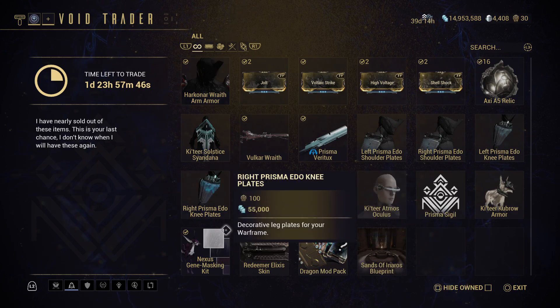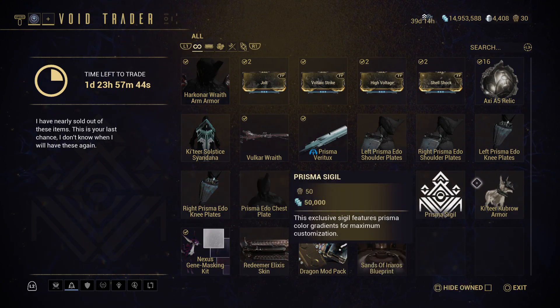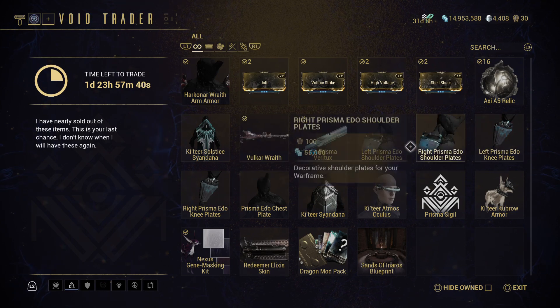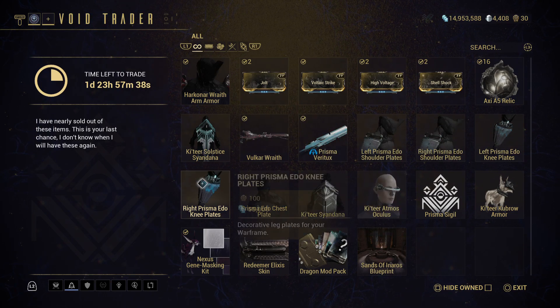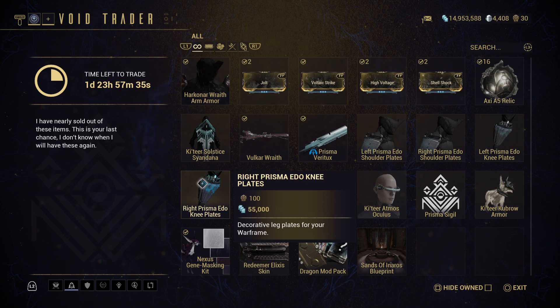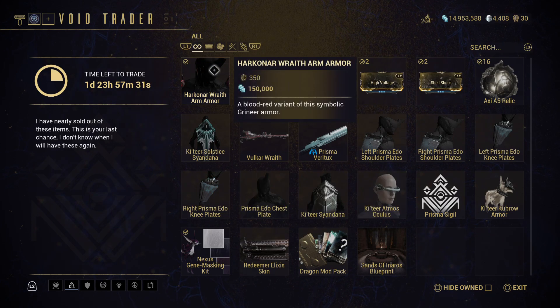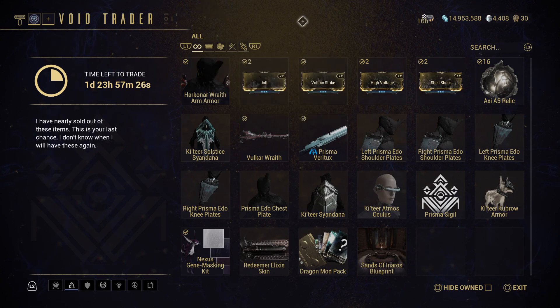Pretty much just whatever order you feel like grabbing these in, go ahead and grab them. Just to give you a heads up: the whole Prisma Edo set will cost you 625 ducats, and 350 ducats for the armor pieces for the Harkonar Wraith.